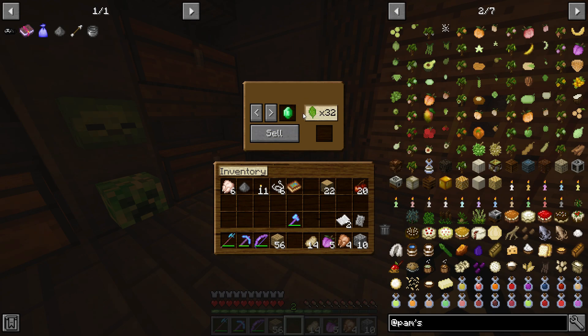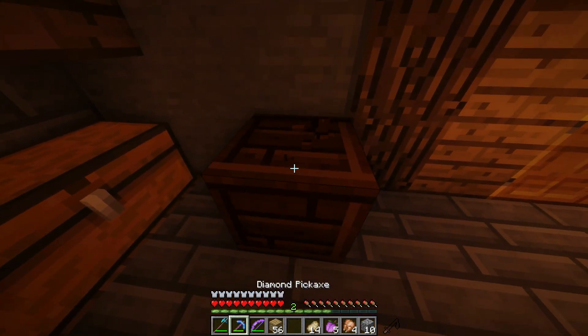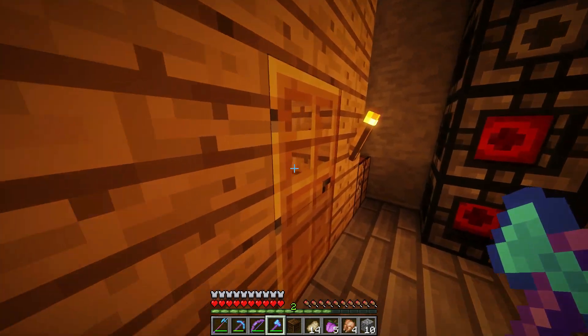Oh shit, hold on! So this is how you sell stuff - you sell stuff to get emeralds! Oh my god! I see you out there, you little... I got Luck too! This thing - luck magnification!